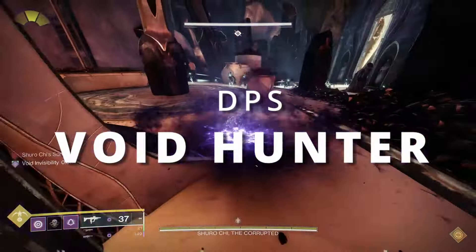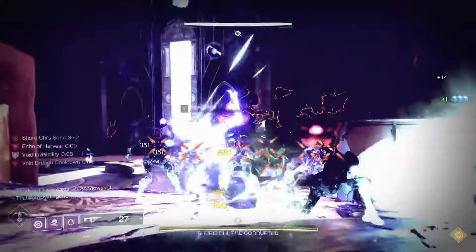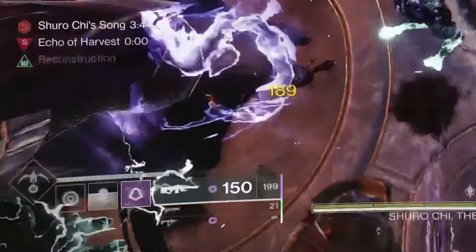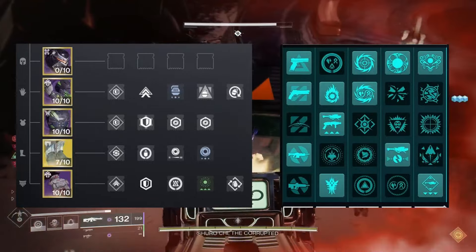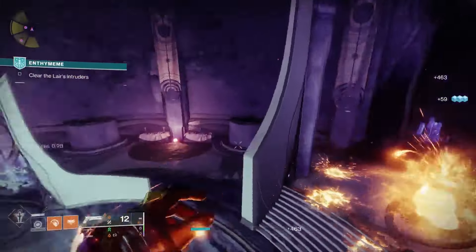Finally, we have our Void Hunter player, whose whole job will be to pop as many tethers as possible while absolutely slaying out. We'll be making use of the exotic Orpheus Rig to help us refill our super gauge insanely fast, ensuring that enemy combatants are debuffed as often as possible. This gameplay loop will be enhanced not only by your Void loadout producing orbs and super energy, but also by your teammates both running loadouts centered around ability kills and orb generation as well.